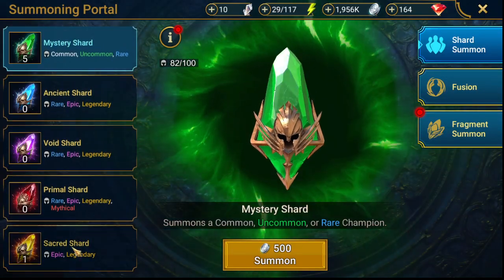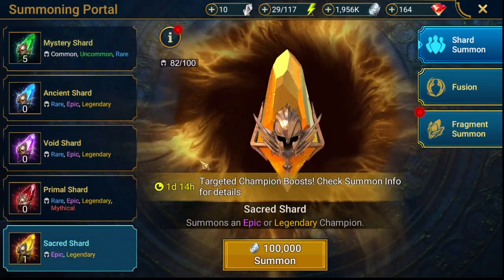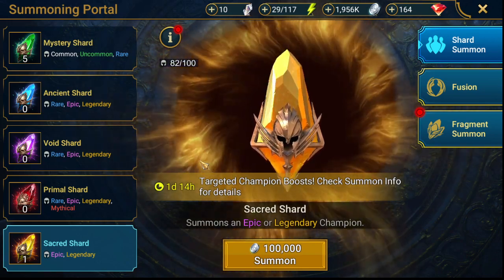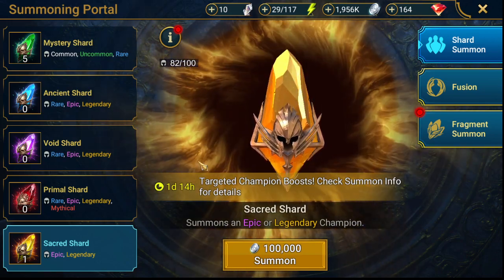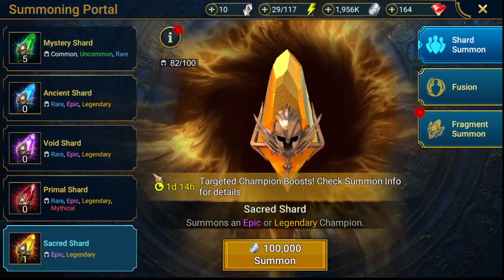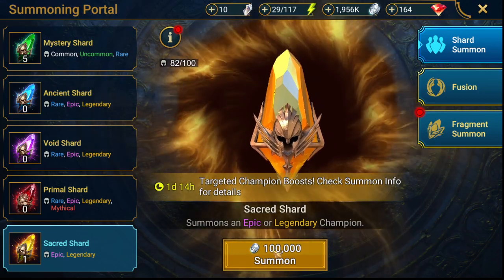The plan for today is to open this shard and see if I get a useful epic to work with, or a 5-star chicken. We'll see. Let's go.